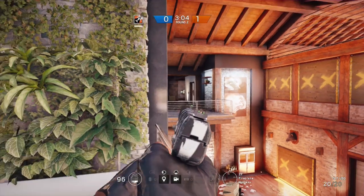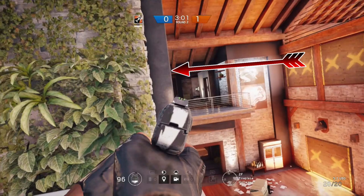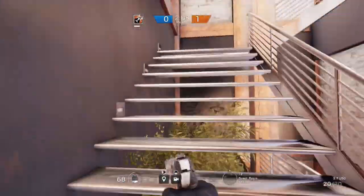By leaning over this balcony you can see all the way down to the master bedroom entrance. This can be really effective because you've got the cover of this brick fireplace, so try to utilize it. This can be a lot safer than pushing down the corridor.